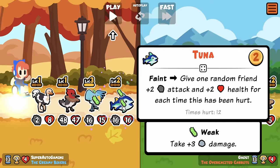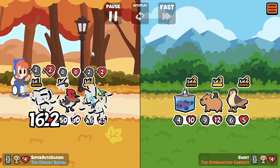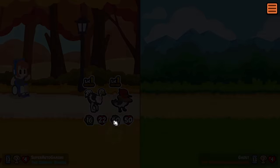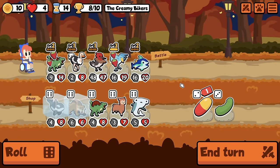Oh wait — slow your roll. You're telling me I hurt this guy 12 times? There ain't no way — I hit him twice. Wait, what? That's got to be a bug. Oh dude, 50-50 — it lets you know? I didn't know before, but boy howdy, do I know now.